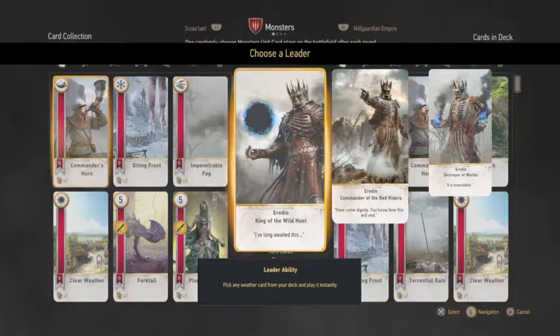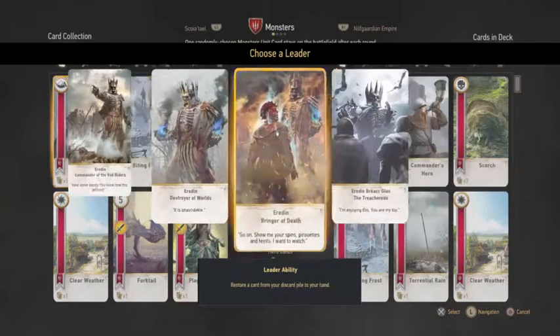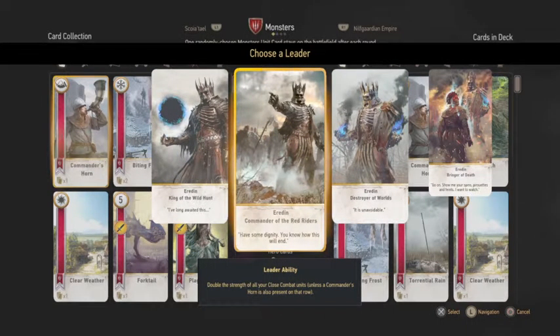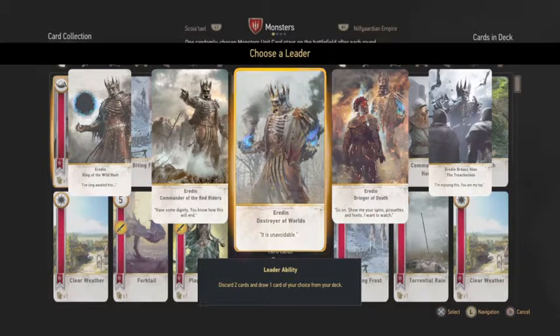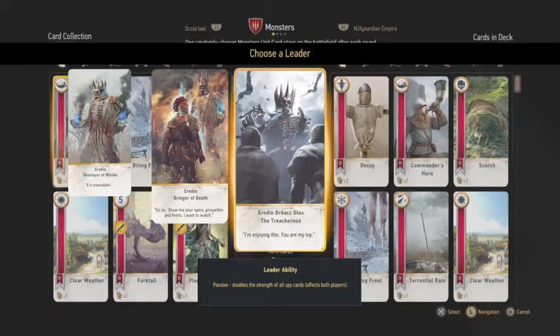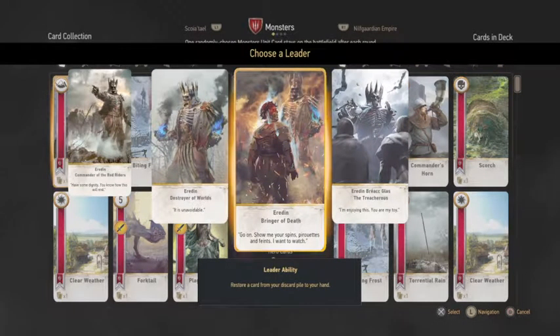Let's look at the Monster deck in terms of their leader abilities. In Gwent, most leaders are just one person — Eredin in this case, leader of the Wild Hunt. If you haven't played Witcher 3, I highly suggest you do so. The first leader ability is: pick any weather card from your deck and play it instantly. The second is: double the strength of all your close combat units unless Commander's Horn is present. The third is: discard two cards and draw one. The fourth — Bringer of Death — restores a card from your discard pile to your hand. The last one doubles the strength of all spy cards.